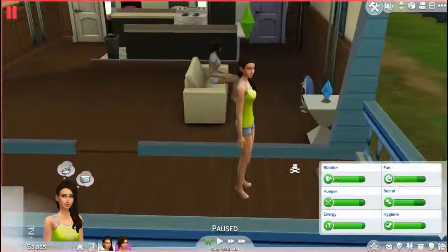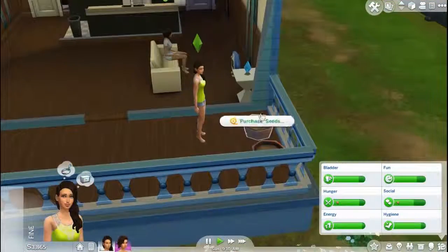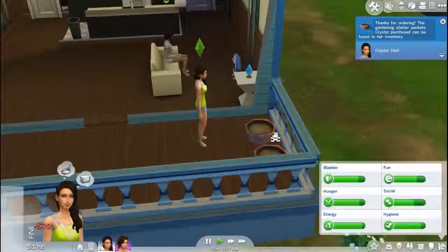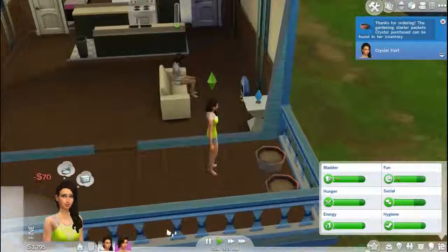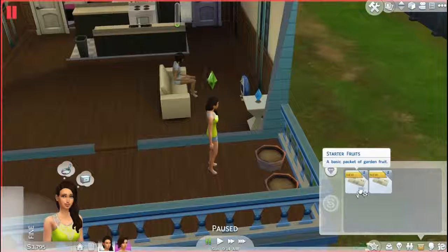So guys, we have only three minutes. I don't know what I'm going to do. But first of all, I want to buy fruits and vegetables. So we're going to get fruit and herbs, I think. That's what I wanted. Did I already get it? I don't know if I already did. Let me just check. Okay, so I do have it. And I got one more.